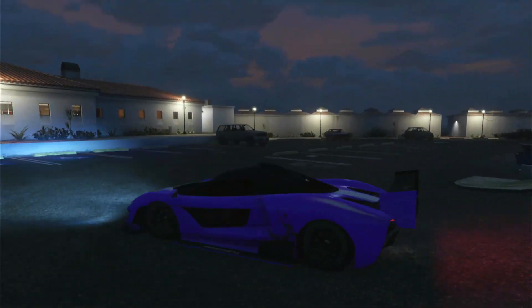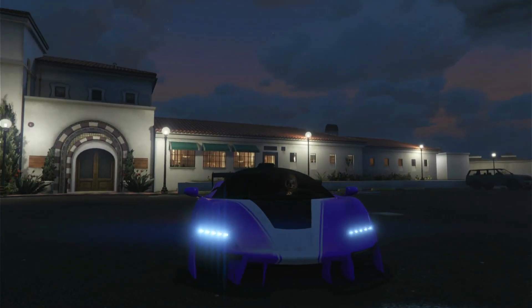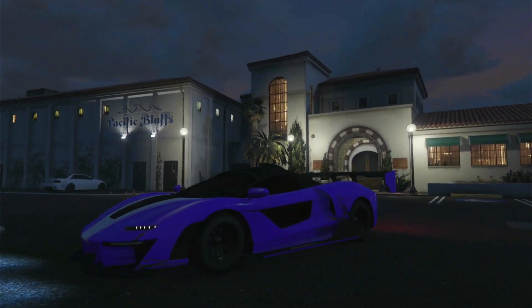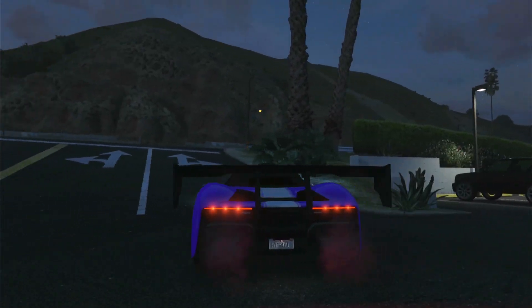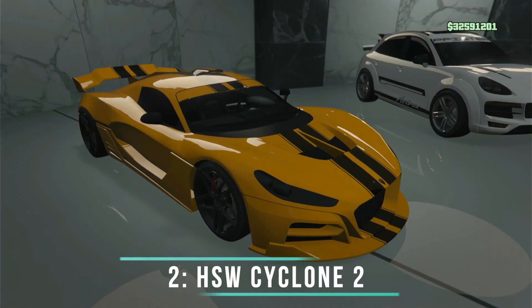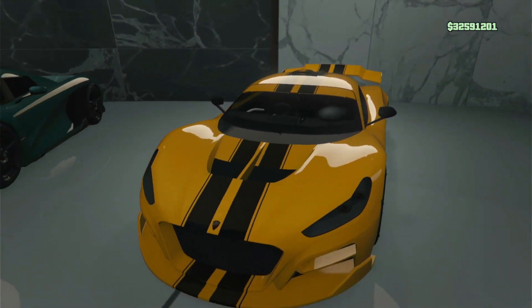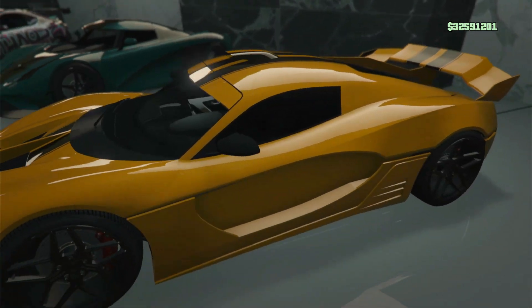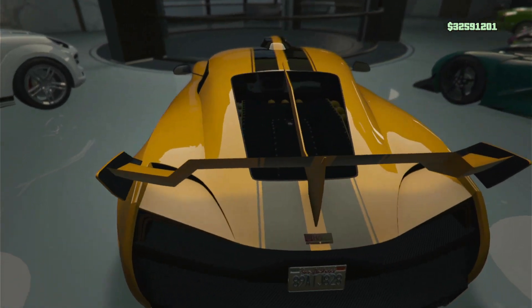Moving on to the top two — probably the two best supercars in the whole game. At number two is the HSW Cyclone 2. The Cyclone 2 is a beast. It has the best acceleration of any car in the game. The handling is one of the best, and the top speed is the fourth best of all the Supercars class in the game.